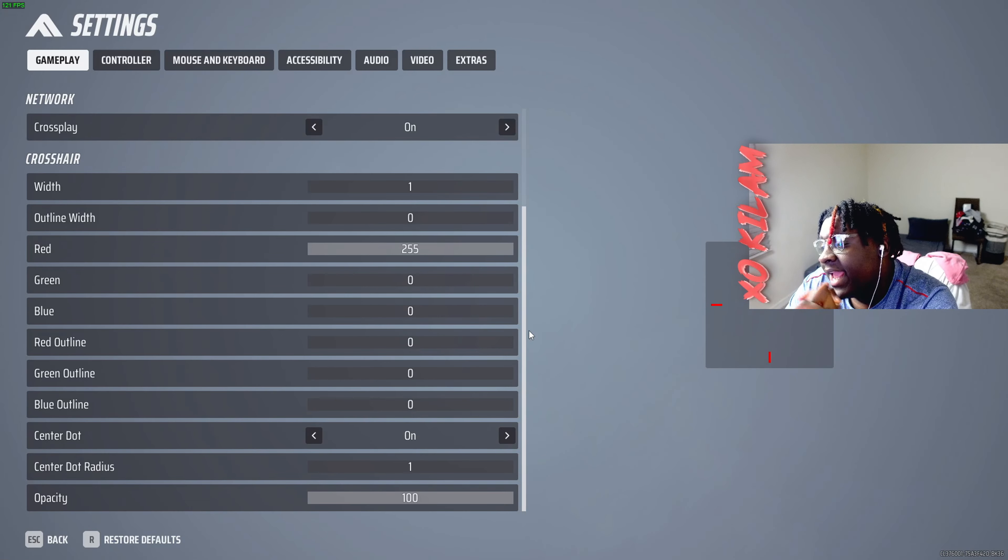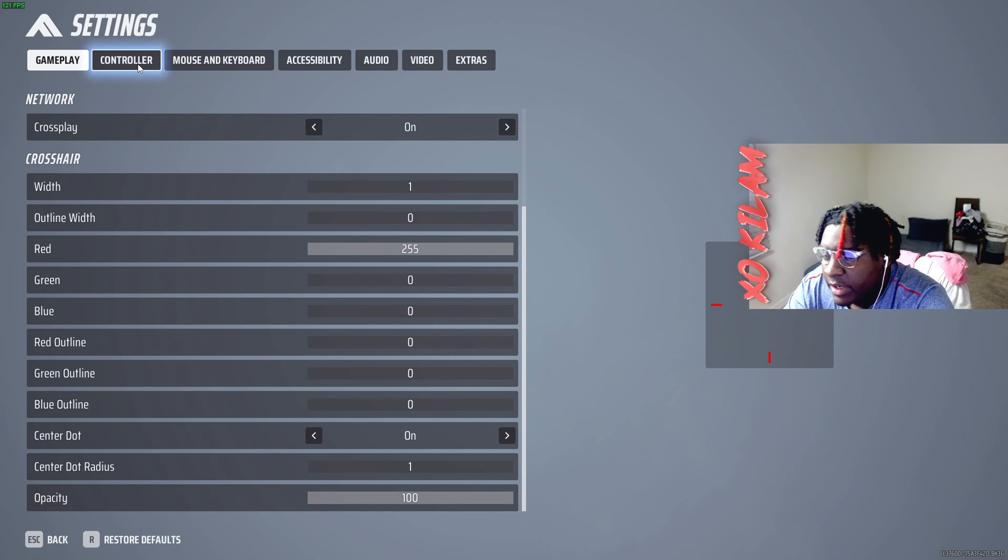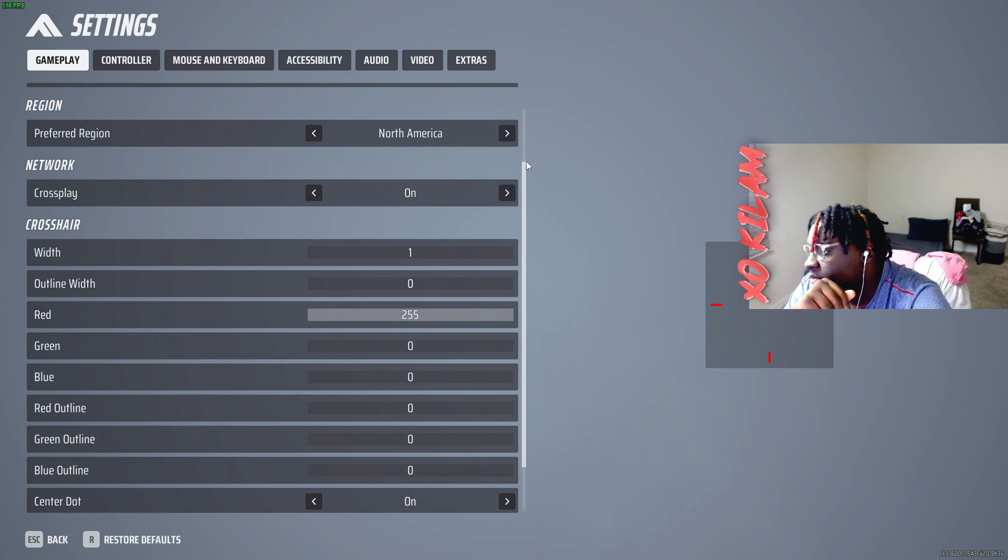Crosshair — this is super important. You want contrasting colors from the actual game itself. Yellow, white, and light bluish in this game, depending on the map, is not even viable because it might blend in. You don't want your crosshair to blend in with anything — you want it to be visible because that's where you're aiming. If you make it yellowish, it'll blend in with half the buildings or the yellow elevators. I keep mine red because red, so far, is the contrasting color in this game and it's been working well for me.